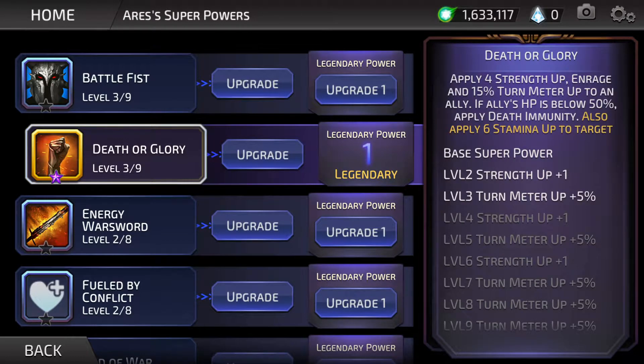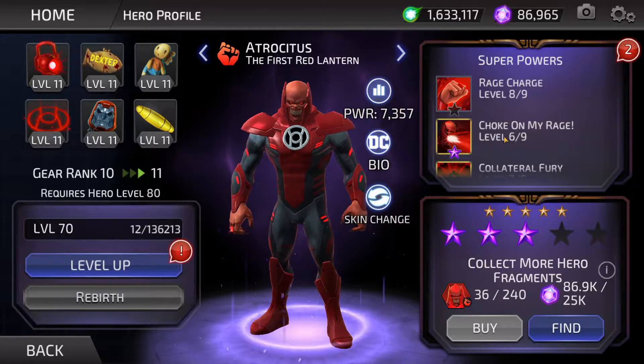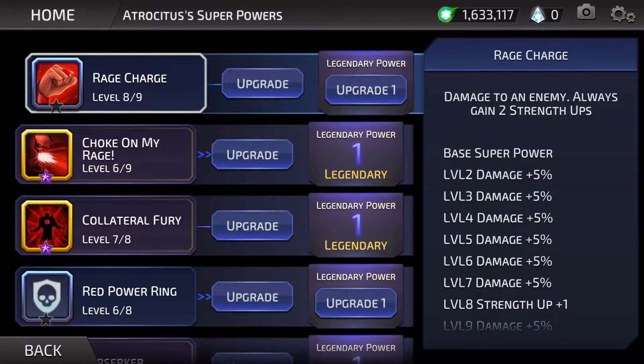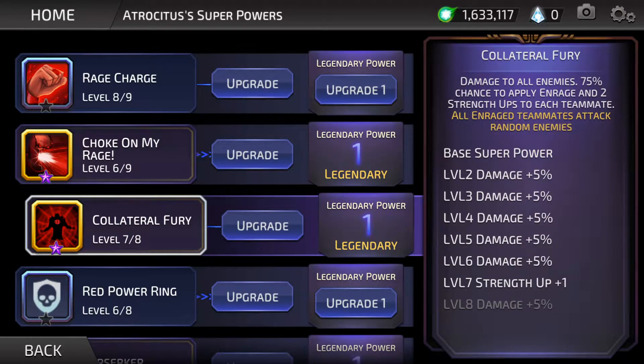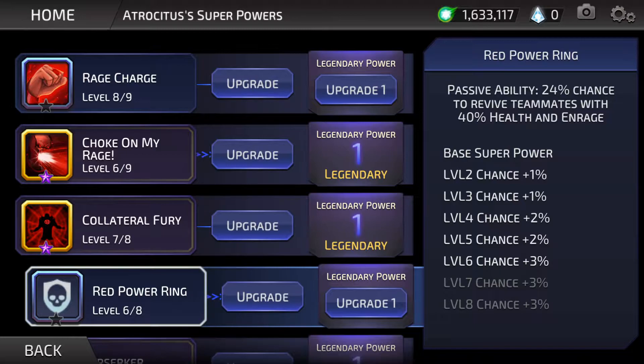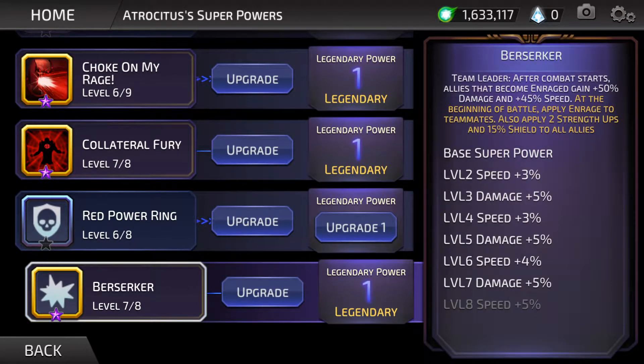Then the biggest change to Enrage throughout the game's lifespan was the release of Atrocitus, the first Red Lantern. Atrocitus could enrage his allies — all of them, at the start of the match. Enraged allies gained 50% damage and 50% speed. This was huge. The moment someone on his team took a turn, the entire rest of his team were going to fly in at full force, faster than the enemy team could even get a turn, and one-shot anything that breathed.